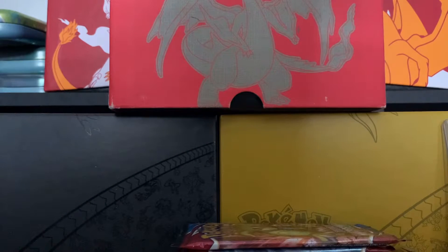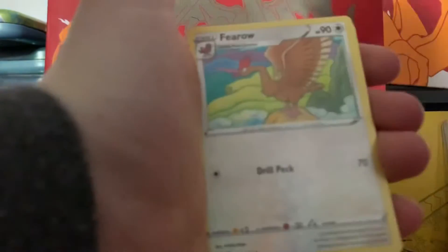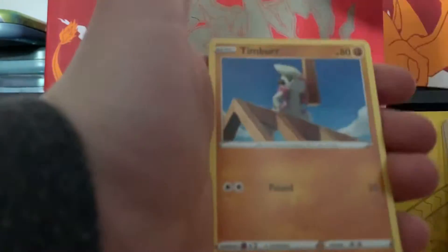One, two, three, four. Energy. Zero. All toy. Timber. Crawfish. Mobile. Emboar. And a regular rare Claydol.